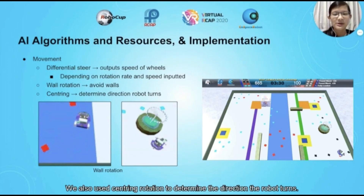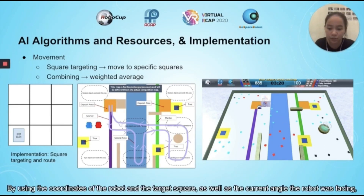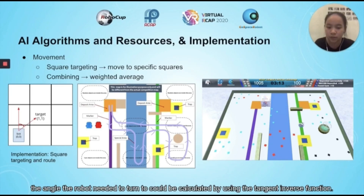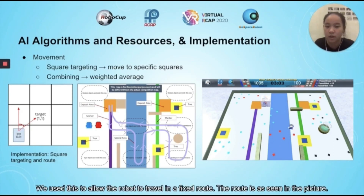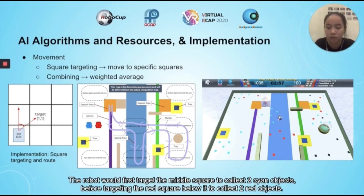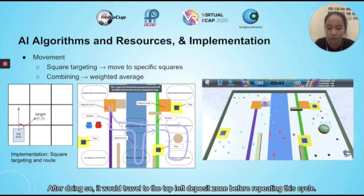We also used centering rotation to determine the direction the robot turns. Thirdly, we implemented square targeting to allow the robot to move to specific squares for more efficient use of time. By using the coordinates of the robot and the target square, as well as the current angle the robot was facing, the angle the robot needed to turn to could be calculated using the tangent inverse function. It is then converted into a rotation rate, allowing the robot to quickly head towards the target square via the shortest possible distance. We used this to allow the robot to travel on a fixed route: first targeting the middle square to collect two side objects, then the red square below it to collect two red objects, then the bottom right square to collect two black objects, before travelling to the top left deposit zone and repeating this cycle.